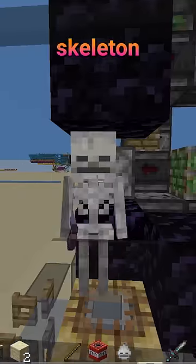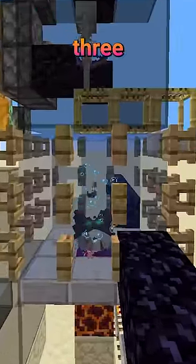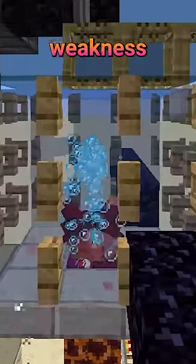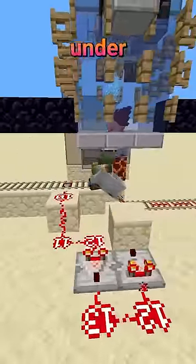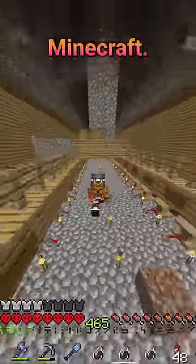Then you need to get the skeleton to less than 8 health so the witches will stop throwing poison potions. The skeleton is within 3 blocks from the witches so they'll throw weakness potions at it. Then you can run a rail under here and give zombie villagers weakness and cure them for free. Like and sub for more Minecraft.